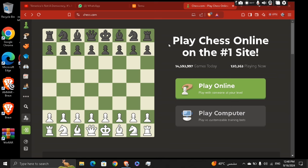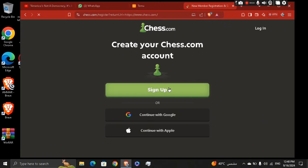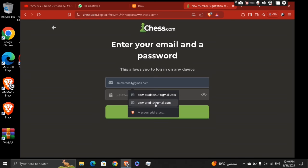So what we're going to do, we're going to go ahead right here and click the plus button right here under the search icon. And then just sign up, and then click new to chess. Enter your email and then password — let's say this is my email, password.